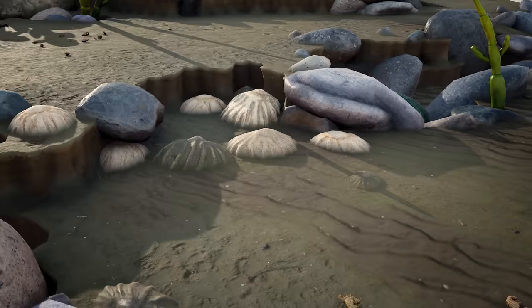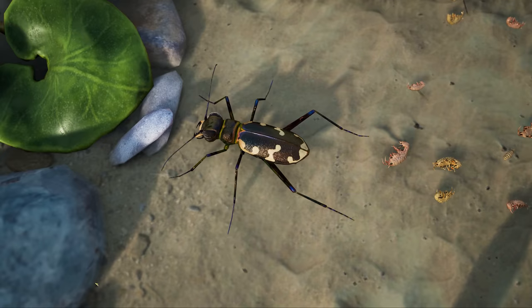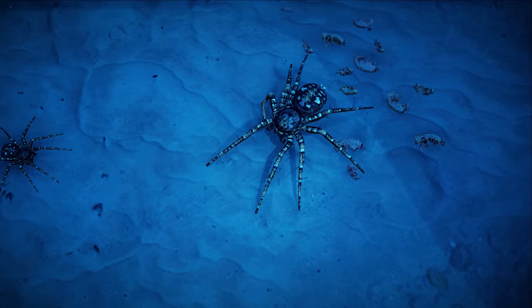New decorations such as flowering bindweed, limpets and scallop shells will make the place feel more beachy than ever. You'll also notice a few creature changes here and there. There's a new species of Tiger Beetle and Wolf Spider to firmly establish the campaign's beach levels as being set in coastal Europe.